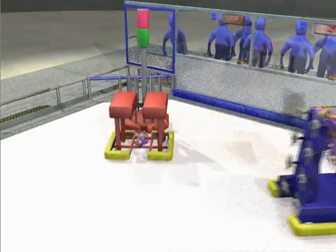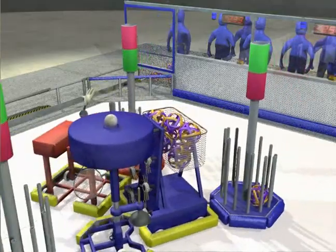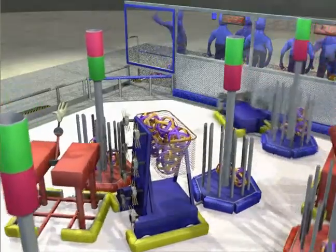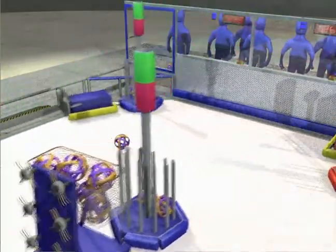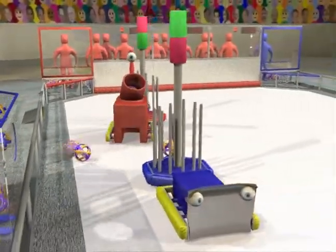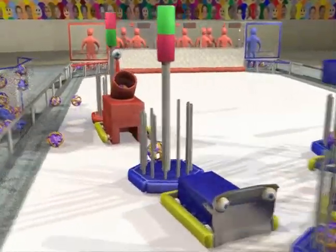Each robot starts in a launch pad in front of an opposing player. As robots start to move away, the other alliance may try to block the robot's progress to make them easy targets. Alternatively, robots may use their cameras to track the vision targets on top of each trailer, allowing them to track and score in the opponent's trailers.